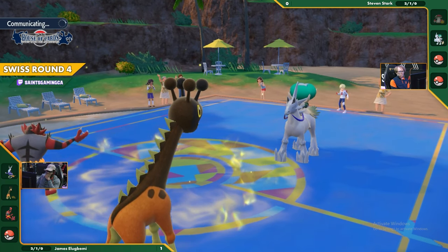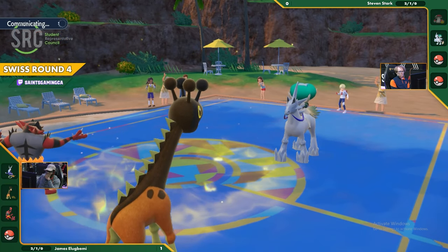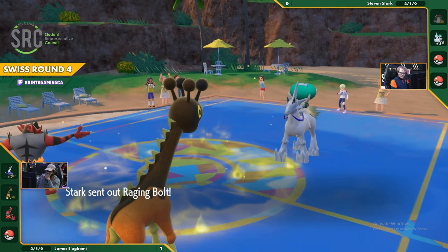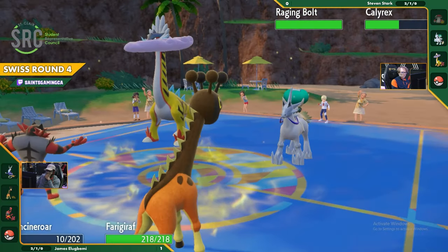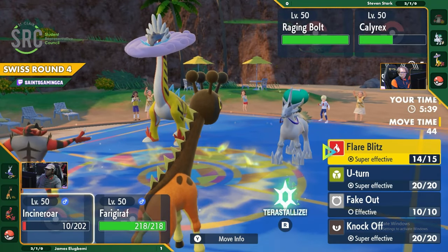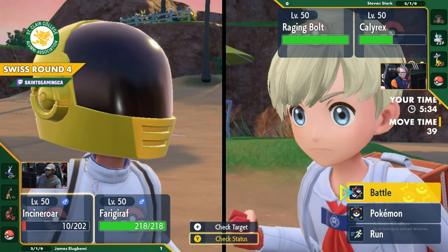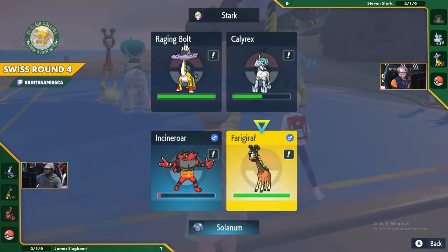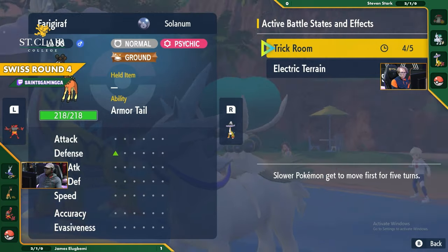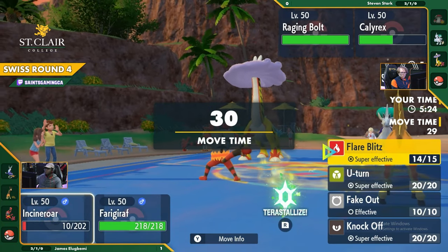Both of these players are fighting for a spot in Top Cut. They are both 2-1 right now. We are looking at a 3-1 Top Cut. There will be a chance to bubble in, but you don't want to leave your fate to how other people are doing - these players need to win this match to guarantee a spot in Top 4. Electric Terrain is still up, so this Raging Bolt is actually going to be slightly more potent. Incineroar is living on a thread, and Ferrigarath is still pretty tanky.